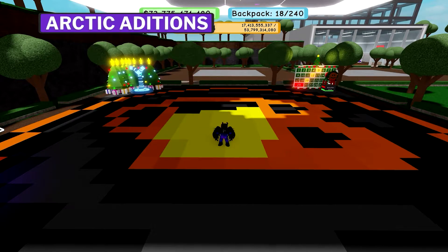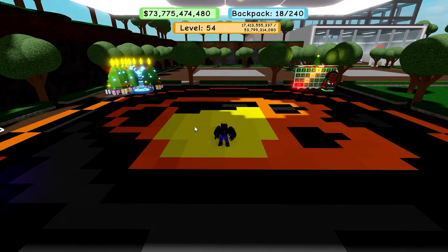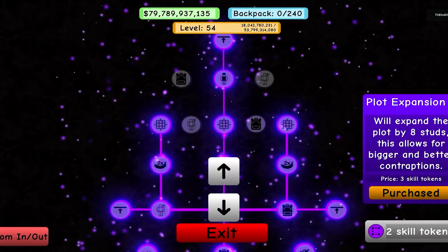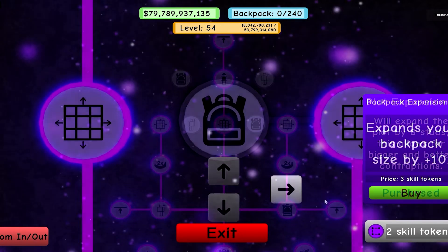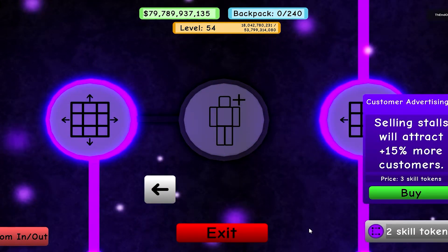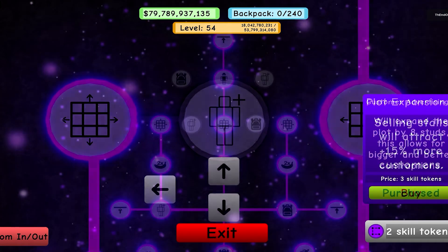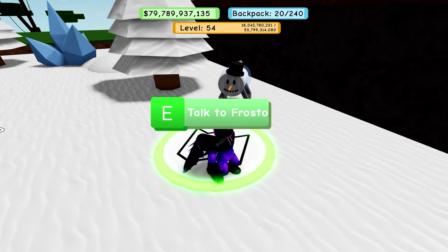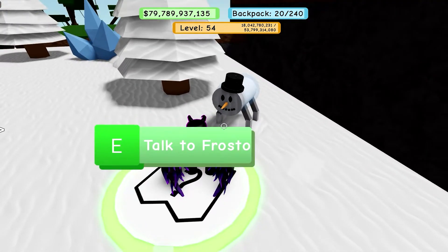Starting with the Arctic area itself, we have two new NPCs. Frosto has five new quests, each giving two skill tokens that you can use to buy new perks. There are four new perks added: two that grant plus 10 backpack space, and two that grant plus 15% customer increase. Each upgrade costs three skill tokens, so Frosto alone won't be enough to buy them all, and you'll have to complete other quests as well.